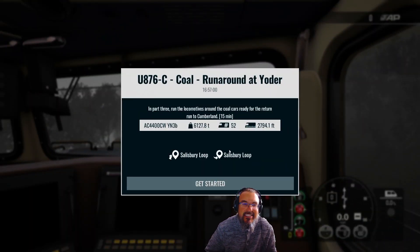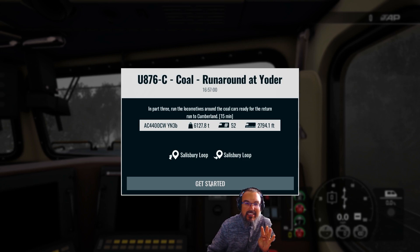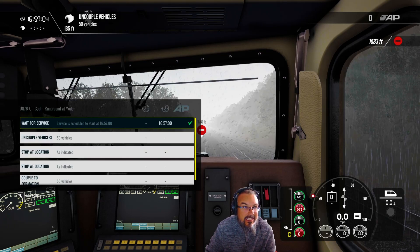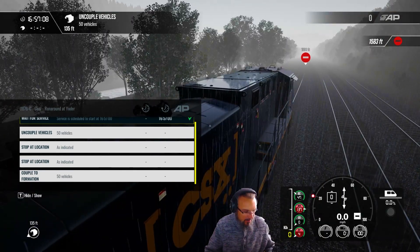Hello everybody, welcome back to Train Sim World, where we are playing U876-C in Sandpatch Grade, the Cole mission. There's four of these missions, and this happens to be part three of four. Our goal in this mission, if we look at our timetable here, is to uncouple the 50 vehicles we got behind us. Let's go outside and see why that might be the case.